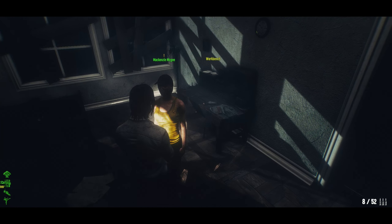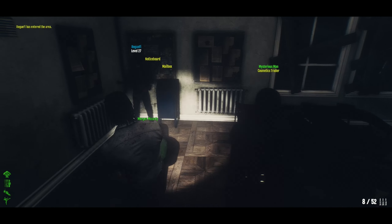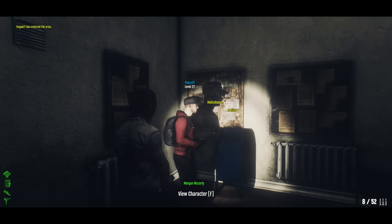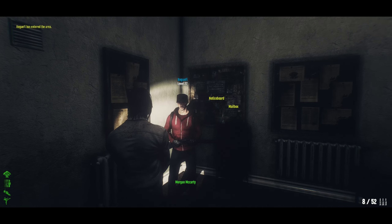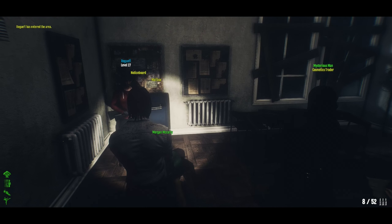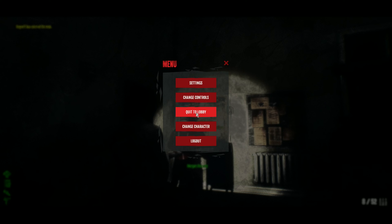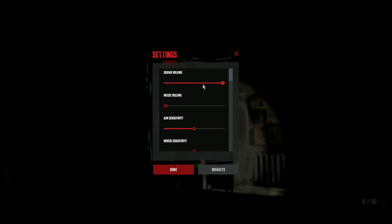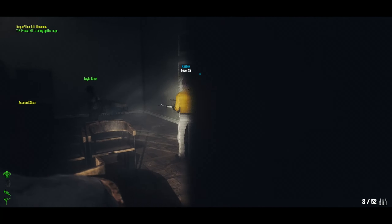There's a level 27 player here, and another player over there at level 15. So the first area is at least a shared world — there are random players here. There might be some kind of proximity chat, but let's ignore that for now. Let's go outside and find the exit — it's behind the starting place.